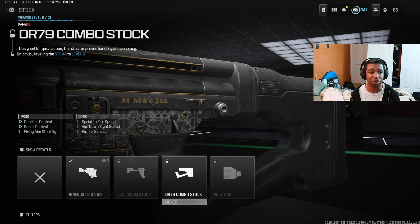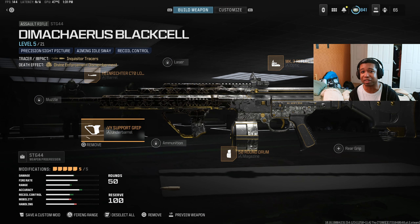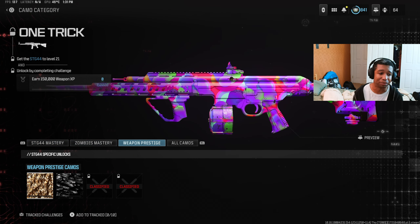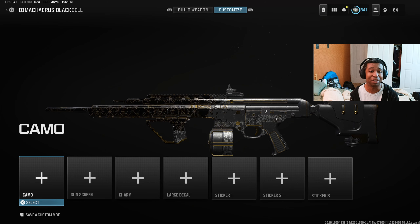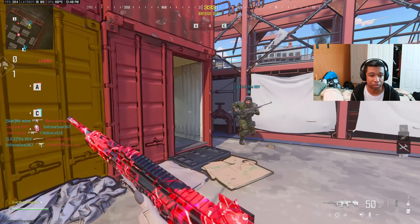The Igneous L5 stock can be up for debate — you could leave it as is for recoil control, or swap it out for the DR79 Combo Stock. I may actually swap to the DR79 when I get it unlocked. But I can't stress it enough: the class setup you get right out of the gate with Black Cell is actually a really good setup, and we also have one of the camos to go with it. Beautiful gameplay on a beautiful map — part of the new cell-shaded maps.